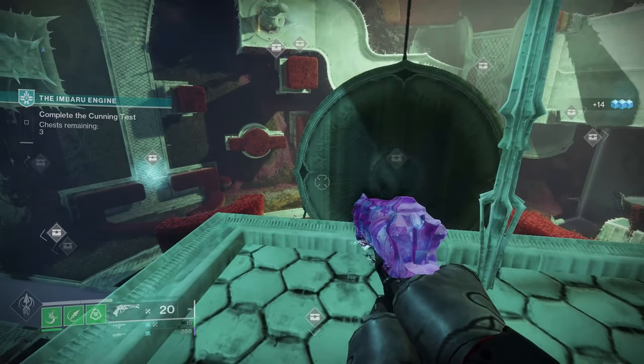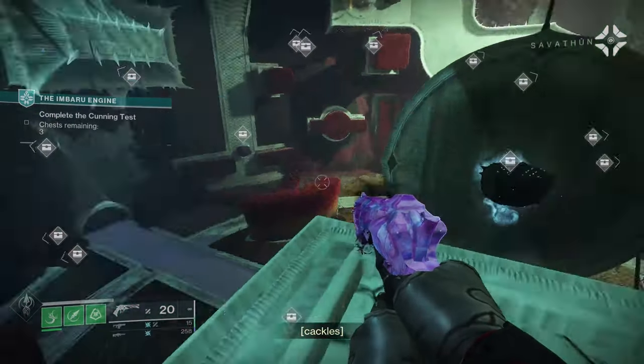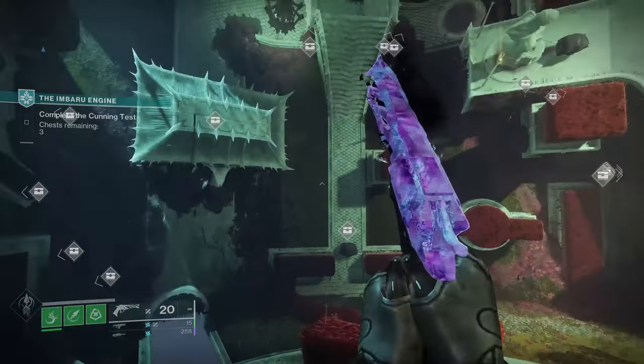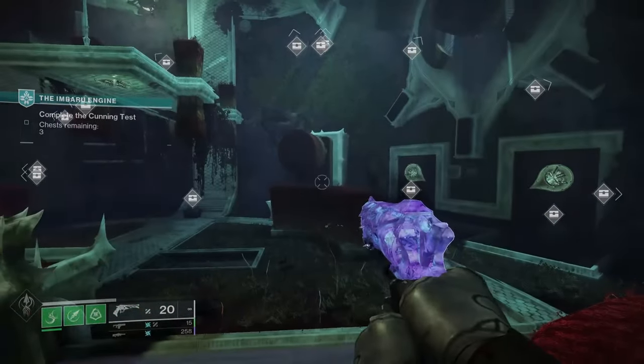The third set is where things can get a little more tricky. Chests can spawn throughout the room, including up high, and there will be three correct chests and a bunch more incorrect. This will be random each time. Scout out the room as before for chests with the star hive symbol pointing to them.